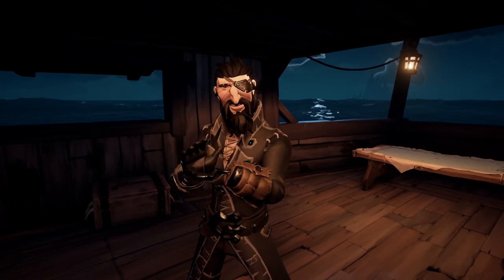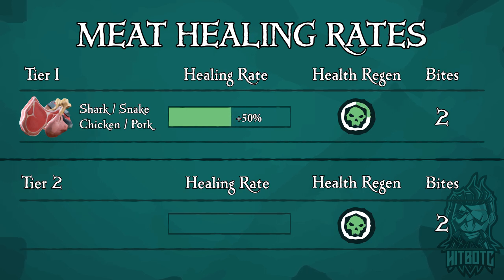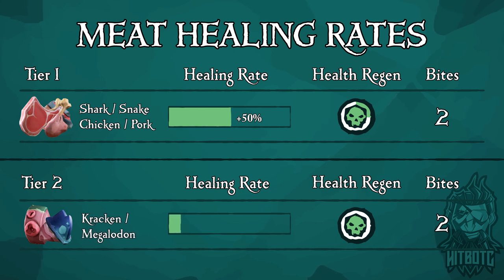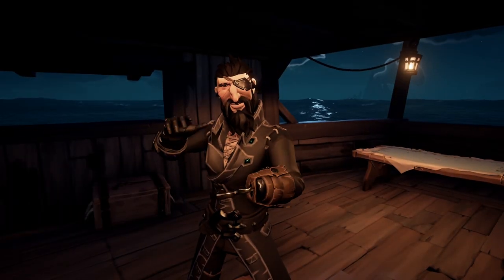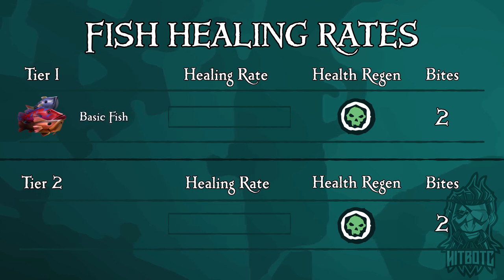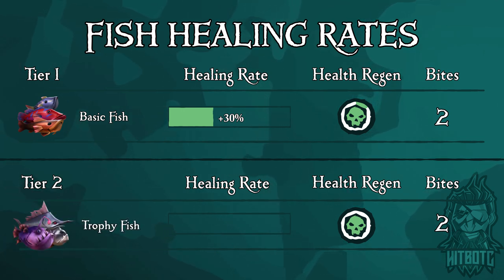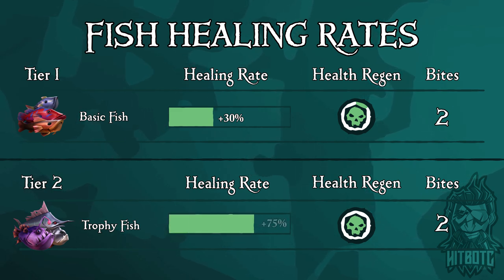Meat can be broken down into two tiers. Tier one includes chicken, pork, snake, and shark — when cooked properly these provide 50% health and a quarter toward your health regen bar. Tier two includes kraken and megalodon meat, which provides 100% health and half of your health regen bar. Fish can also be broken down into two tiers: tier one basic fish when cooked properly gives 30% health and 12.5% toward your health regen bar, while tier two trophy fish when cooked properly provides 75% health and 37.5% of your health regen bar.